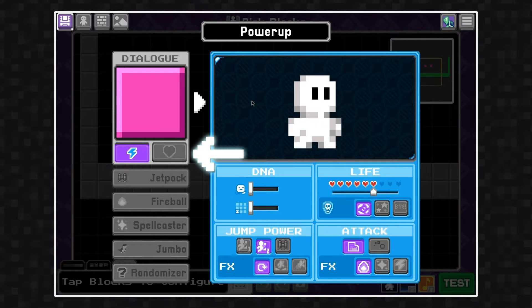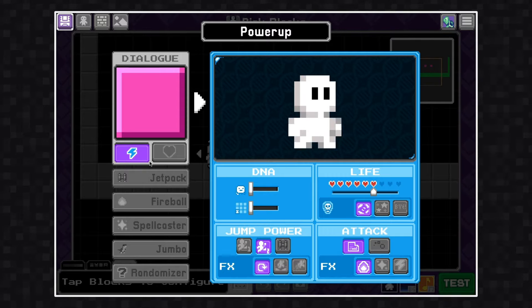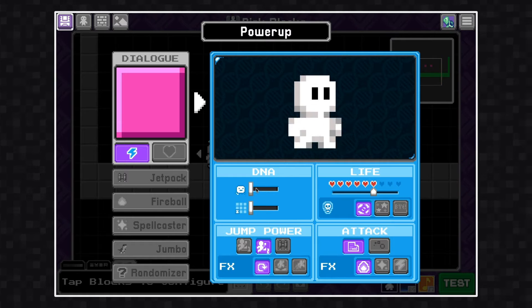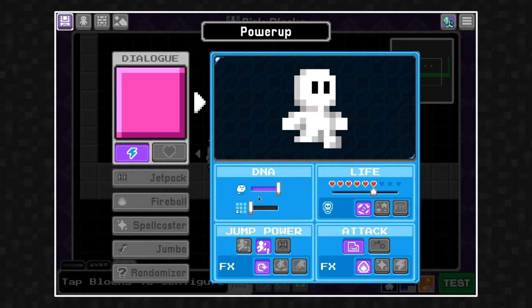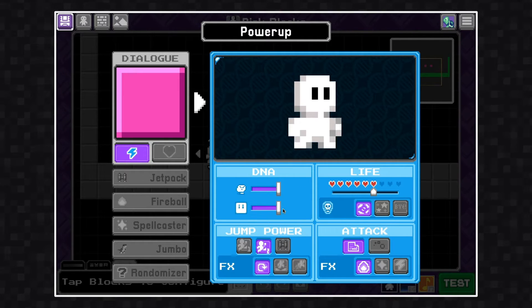Underneath the pink block you'll see a lightning bolt icon and a heart icon. The lightning bolt is a character change and the heart is a recovery item. I want this to be a character change power-up, so I'm going to leave it at that. To change the character settings, I'm going to go over to this blue panel with the character and all of the sliders and buttons.